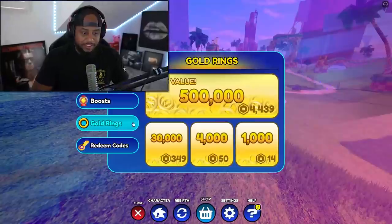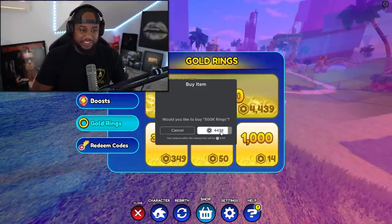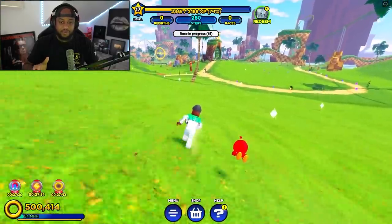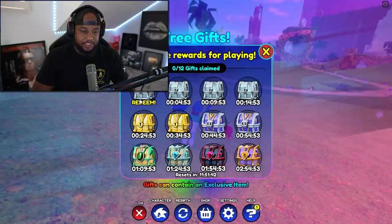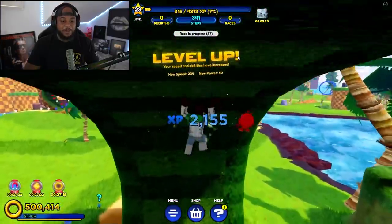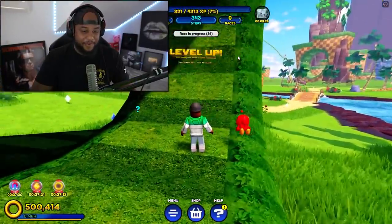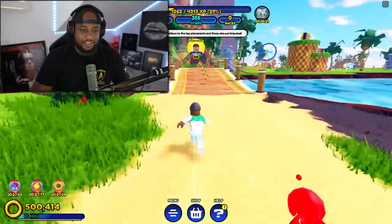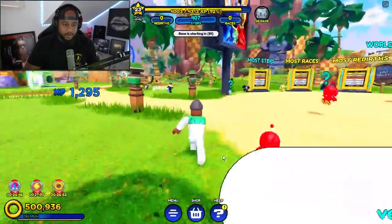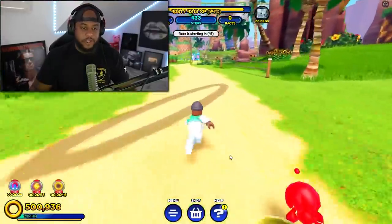Let's get some gold rings — I'm gonna get 500,000. We're just gonna have some fun and try to unlock Knuckles. So I got 500,000 rings right now, let's go ahead and redeem this chest. Okay we got some XP. I gotta hit the circle — no, I failed, I'm not fast enough yet. Alright, what is the highest one? That's 600 coins. We got 300 coins. So we got a few more over here.